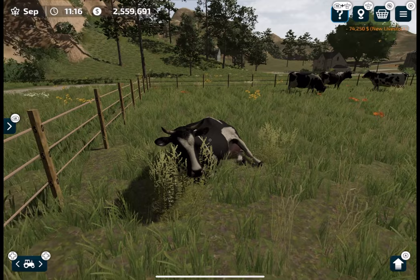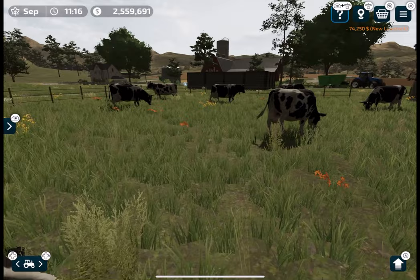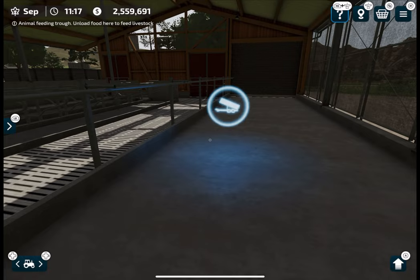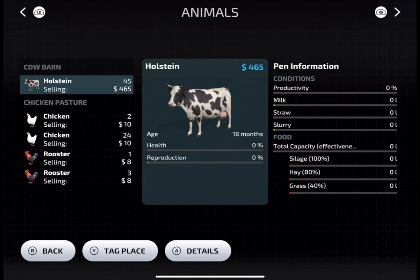These are the fully grown adult cows that I have just purchased. As soon as I feed them, they will start milk production immediately. The cow farm itself is very interesting this time — you can interact with many doors, it's quite spacious and open. This is the unloading trigger.